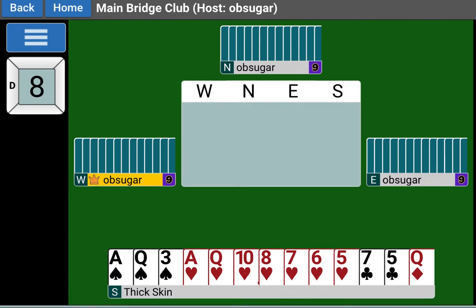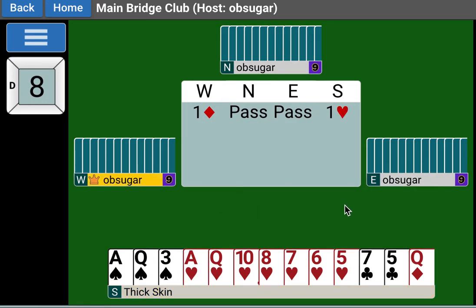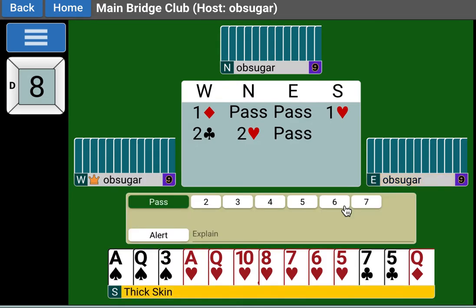We have six, twelve, fourteen points in our hand with a long heart suit. There's a pass, a one diamond opening to our left, another pass, and it comes to us. Of course we're going to bid. Two clubs here is a pretty strong bid - not giving up. You can figure he's five-five or five-four in the minors. He's not going to bid a three-card club suit there, and maybe he's even got six diamonds. I'd suggest that at this point you might conclude he also has thirteen, fourteen, fifteen points. Our partner has three hearts for us - he's showing at least three, and he doesn't know we have a long suit. So now we know we have a ten-card trump suit.